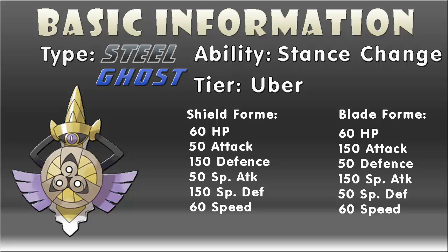So as you can see, Aegislash is a Steel and Ghost type, making it a rather unique Pokemon in that regard and immune to three types: Normal, Fighting, and Poison. It also has a whopping nine resistances and four weaknesses, which are Fire, Ground, Ghost, and Dark.